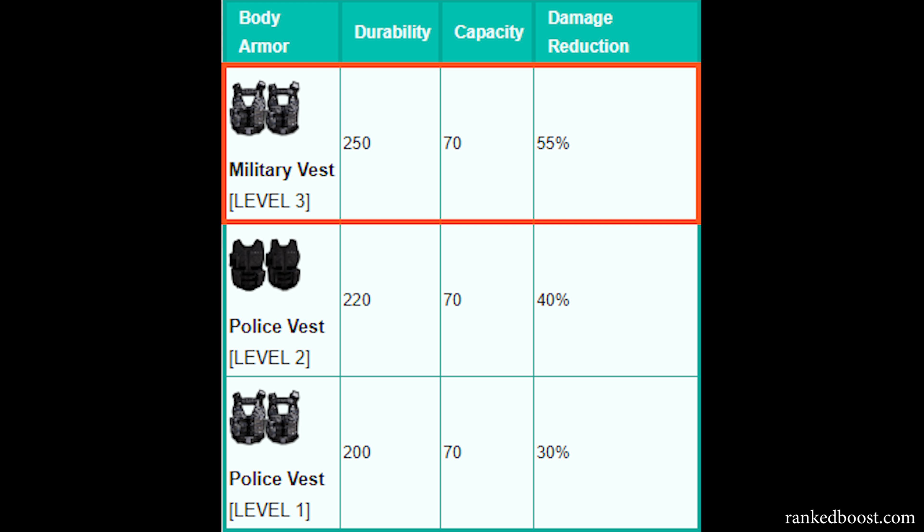If you would need to switch out a level three vest for a level one vest, I would only do it at about 75 durability of the level three vest. Because of the big difference between level three protection and level one — 55% versus 30% — it's worth keeping it a little bit longer. But as soon as it hits 75 durability, the vest probably won't survive the next firefight.